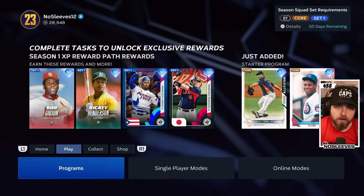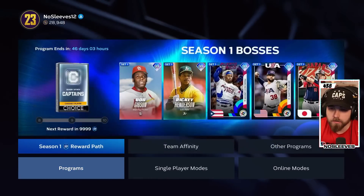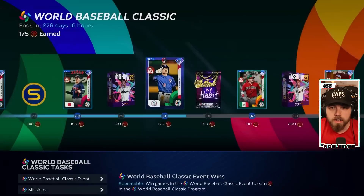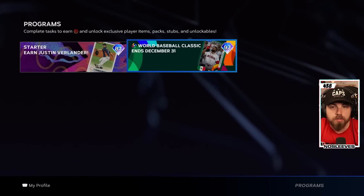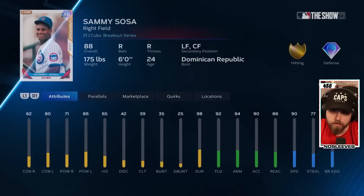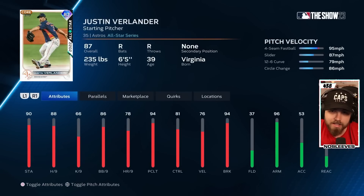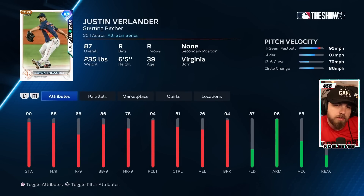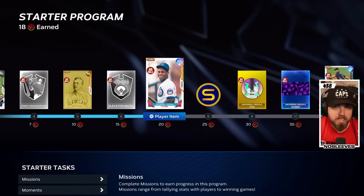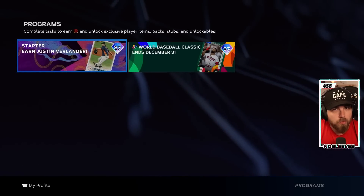When you fire up the game for the first time, go to Programs, then Other Programs. Where you want to spend the majority of your time early on is the World Baseball Classic. There is also the Starter Program — completing it gives you the 88 Sammy Sosa and the 87 All-Star Justin Verlander, which are okay cards, but the rewards aren't all that great.